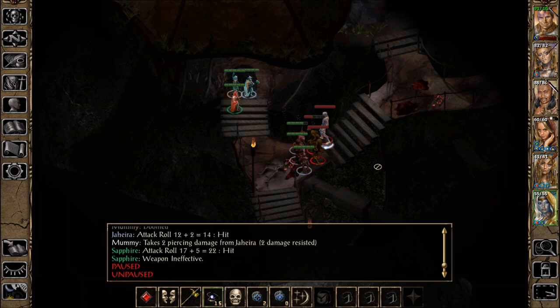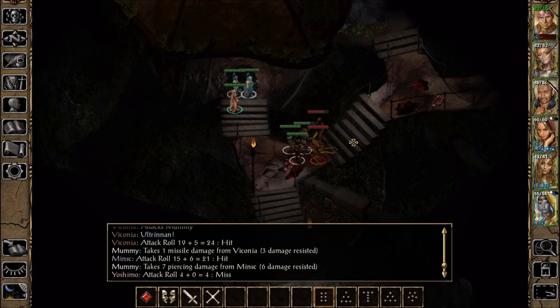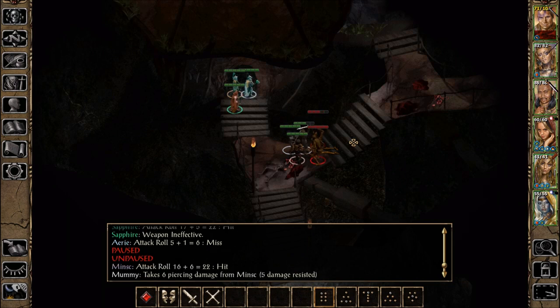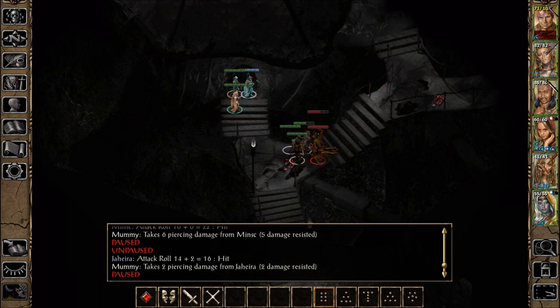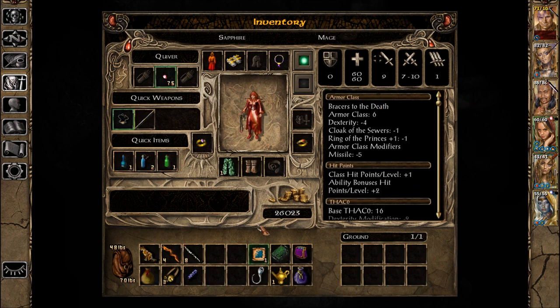I don't like the looks of this. It's all right — they're just regular mummies. From an out-of-game perspective, I might as well hold on to the Staff of Resurrection because if I die there's no one to resurrect me, so I might as well be the one to hold it.